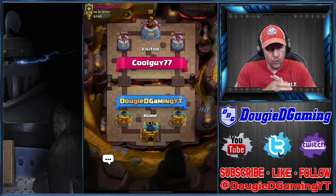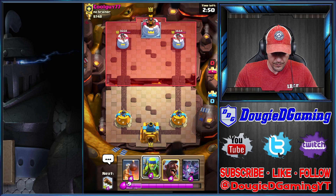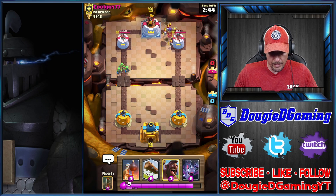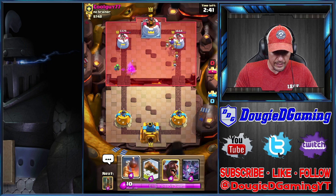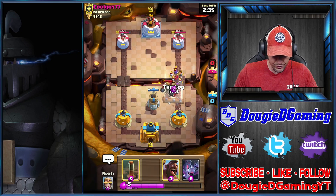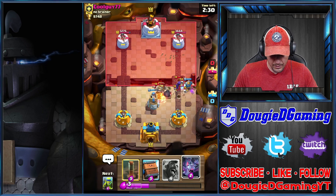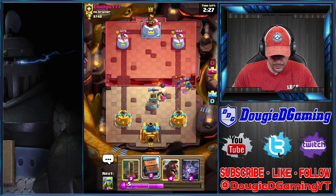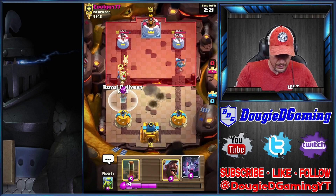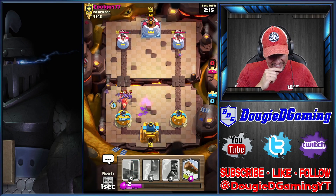Alright, getting matched against cool guy 77. Let's go this side — which you never know, giant maybe. I'm gonna get the bomb tower down — there you go. The unfortunate part is my royal delivery is not in cycle. I think we're gonna be okay. I'm not gonna pressure — well that stinks a lot. Royal delivery, oh man, that's gonna be clutch. Dang it.